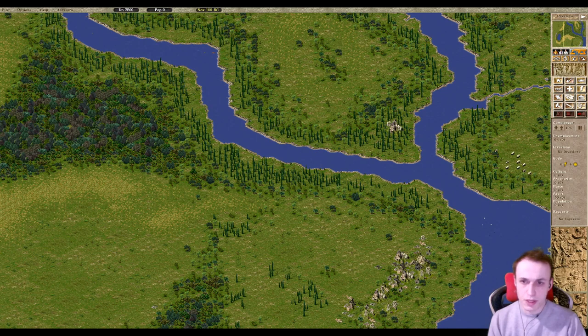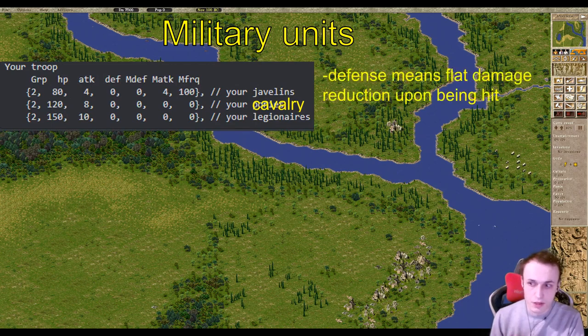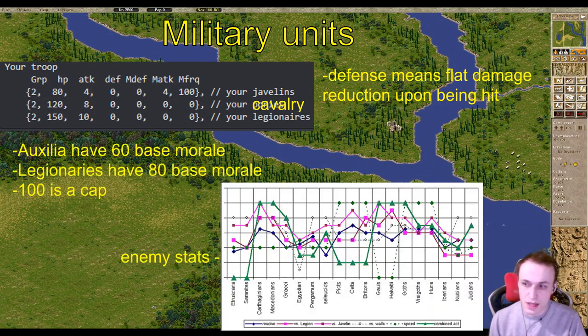The first thing we'll look at is what are the military unit stats and enemy unit stats, as well as how does damage work. There are three types of units: javelineers, which are auxiliaries; horse units, which are cavalry and also auxiliaries; and then legionaries. Legionaries are much slower moving melee infantry units, while the javelineers are skirmishers who throw javelins at range. Horse units are very fast melee cavalry but much weaker. You can see their differences in morale, defense stat, health stat, and attack stat. The mataka stat is melee attack stat; if the attack stat is there without mataka, it means just a ranged attack.